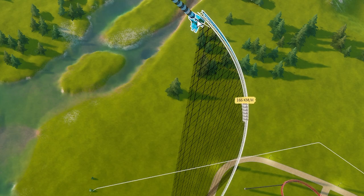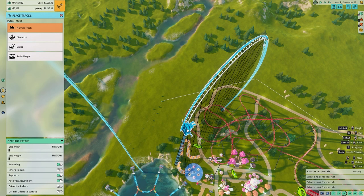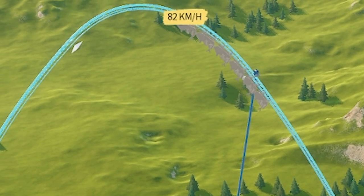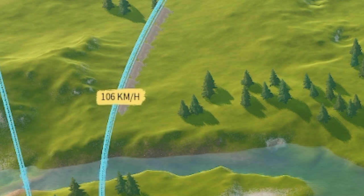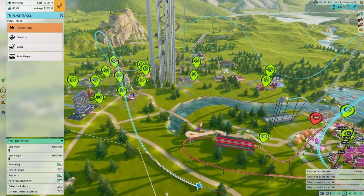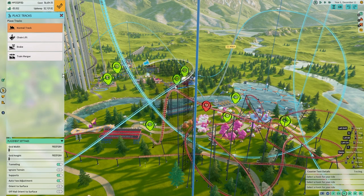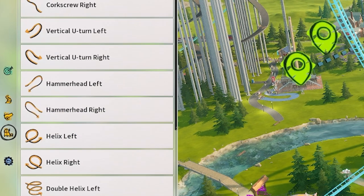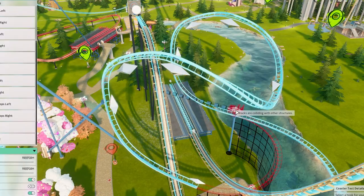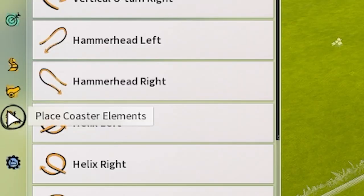So if I hold it there, we should be able to see the train car — it's still going like 100 kilometers an hour. So if we do a loop over to there-ish, let's see if it's going to make this — got to 69 km/h. That seems to be working fine in the test. Now being an engineer, I like shortcuts — I don't want to have to manually do all this stuff. Thankfully over here we've got these place-coaster elements, and look at all these — double helixes, cobra rolls, corkscrews that you can thread through places.